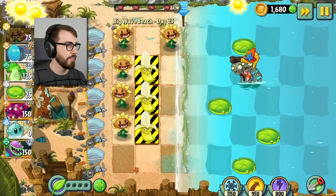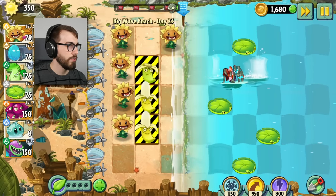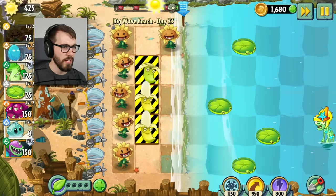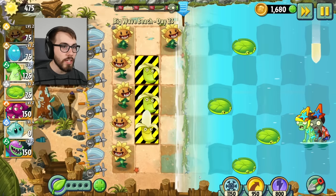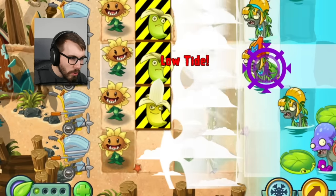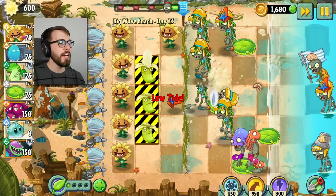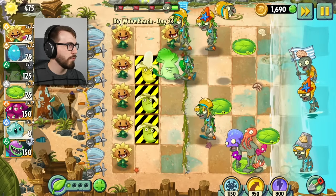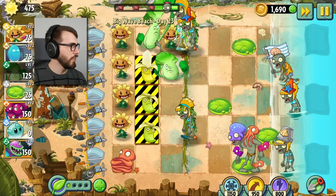Sometimes in this game I feel like I have too many plant slots — what do I even want to put in here? I just want my bonk choy, something to get some sun and something to protect us. Maybe a lily pad and an emergency. This is what I got, let's win. Off goes the heads. There's gonna be a lot of stuff in this level. I feel like I heard him say 'banana' before, so maybe I have actually seen the banana launcher before and forgot about it, because it's ringing a bit of a bell.